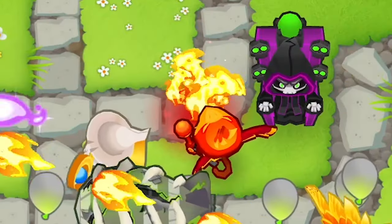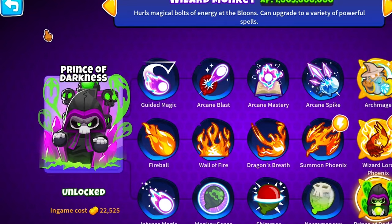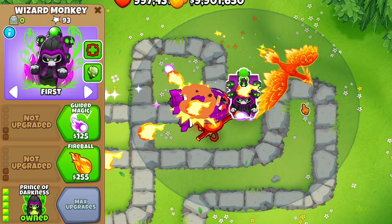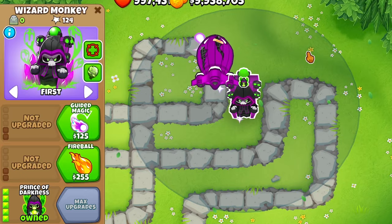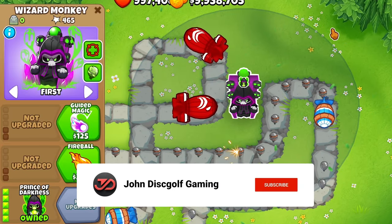Now this is the moment you've all been waiting for — which is the best path? Archmage, Wizard Lord Phoenix, or Prince of Darkness? Well, it's not the top path, not the middle one — it's the bottom path! Really good very early on, can spawn in undead ones, and is mainly good with other towers.